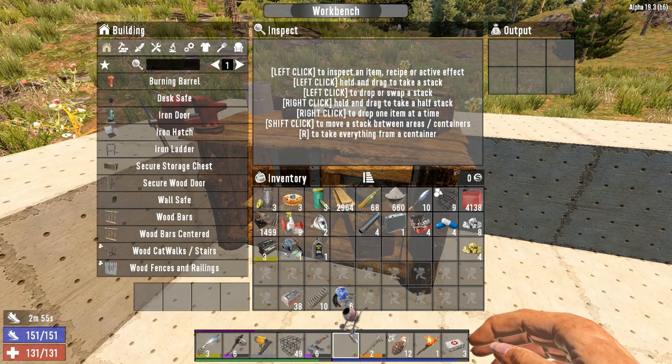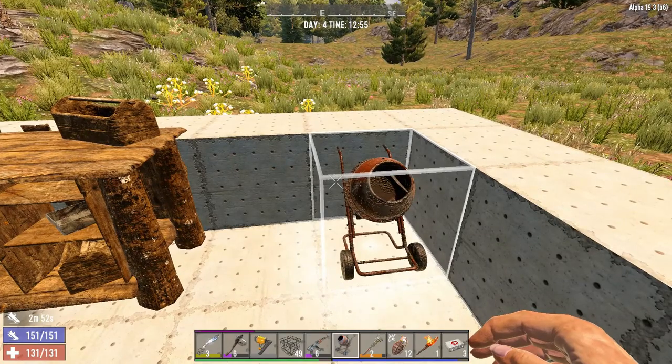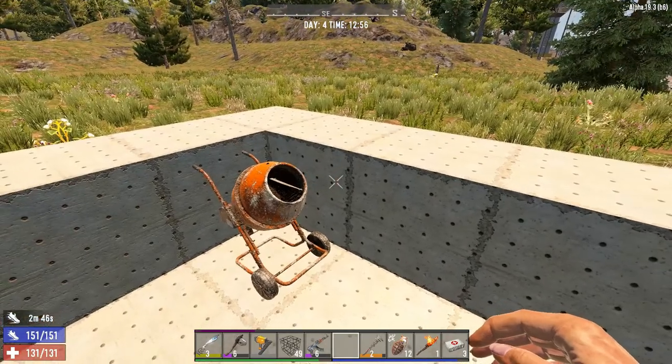From here you can drag it to your inventory or toolbar. To place the cement mixer, select it from your toolbar, hover it onto the desired location and place by right-clicking. You can also rotate it by left-clicking if you want it to face a different direction.